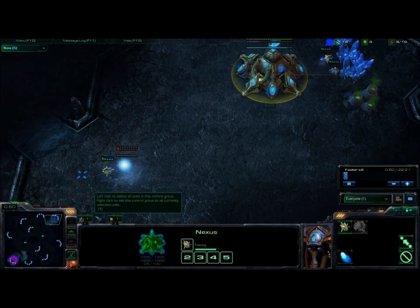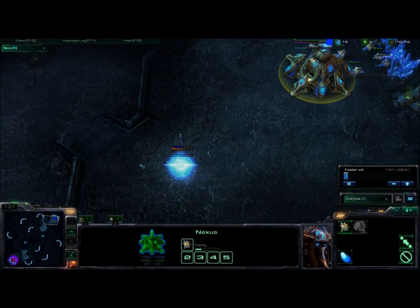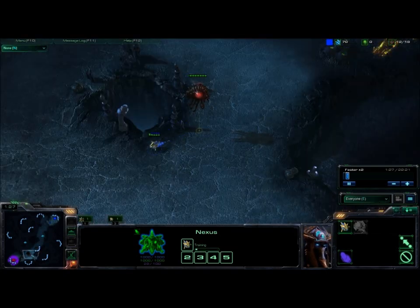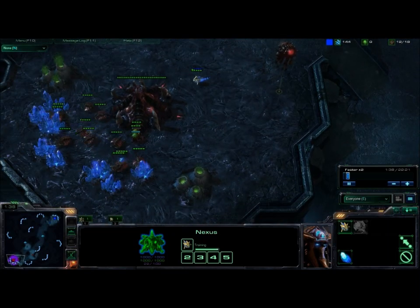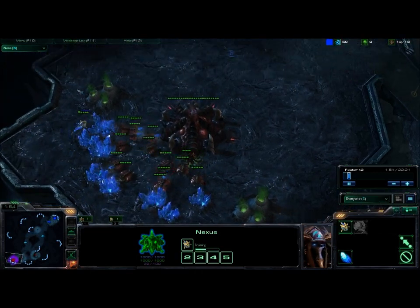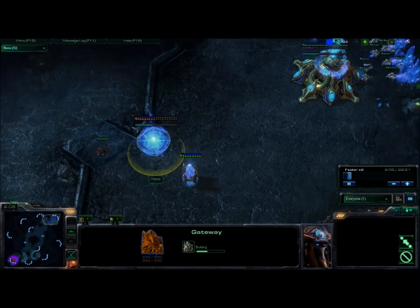Here I'm going to be doing a 3-gate fast expand into 6-gate timing push into Immortals plus High Templar, which is pretty powerful because it shuts down Mutalisks pretty well. The first 6-gate timing push comes at a time that Mutalisks would be coming out and the Zerg doesn't have a critical mass of them, and it can hold off Hydralisks and Roaches until you get out those Immortals and High Templar. But we'll see what the Zerg reaction to this is here.